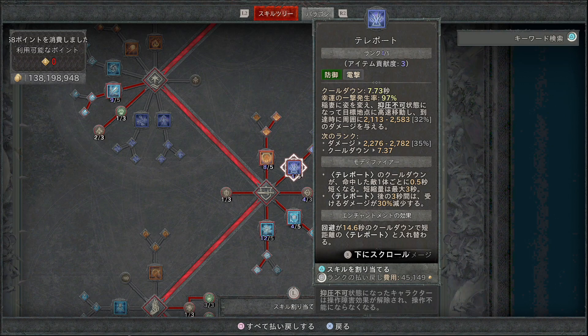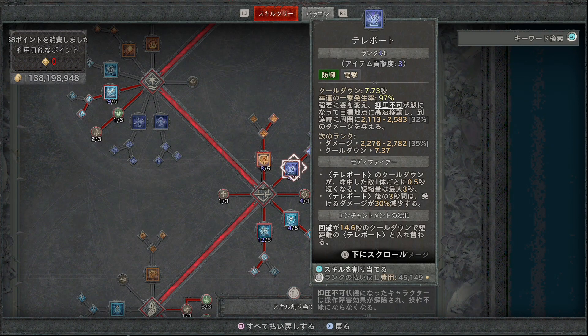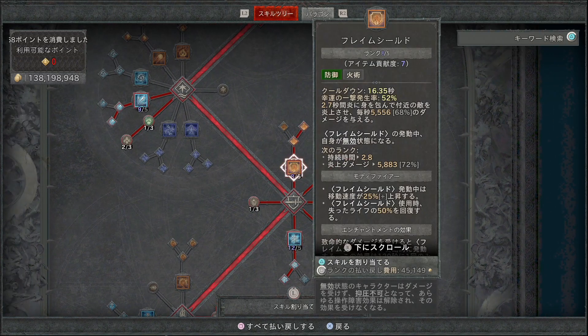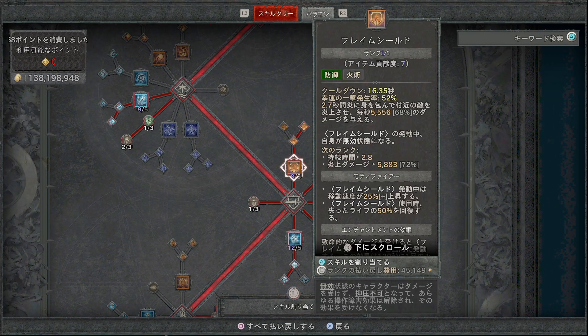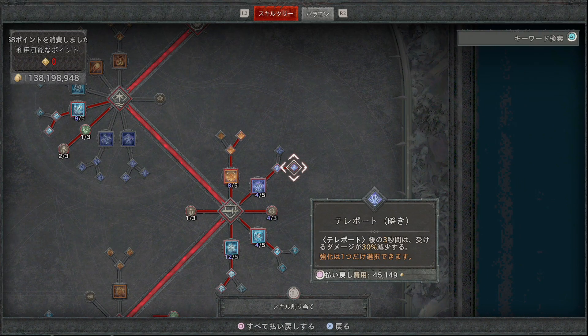テレポートに1ポイント入れています。テレポートの強化でクールダウンが命中した敵1体ごとに0.5秒短縮（最大3秒）されます。派生のテレポートの瞬きではテレポート後3秒間受けるダメージが30%減少しますので、こちらの派生を取ってください。